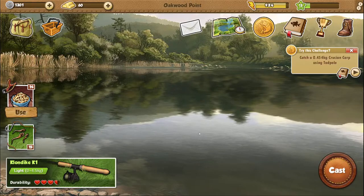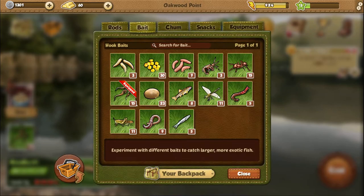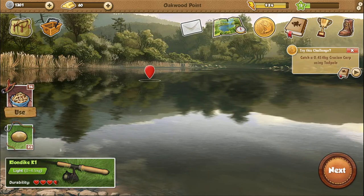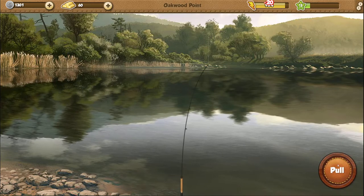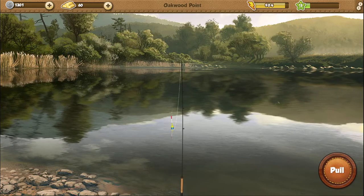Dace is boring, so let's go ahead and use dough — 23 pieces — then we have corn we can use. Oakwood Point is where we're at. I want to catch an interesting fish. So far that cute little crucian was the only neat thing.